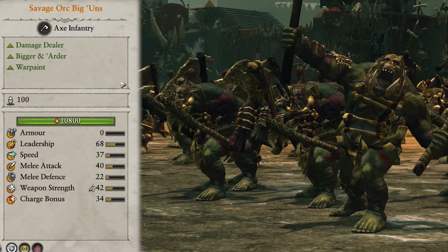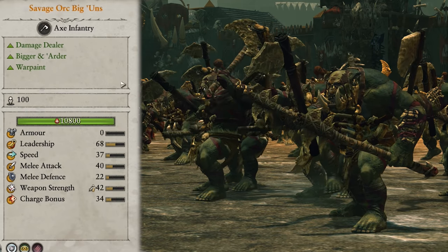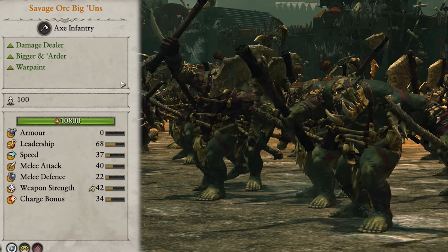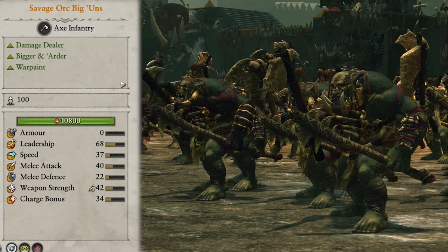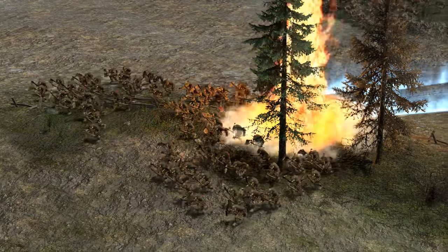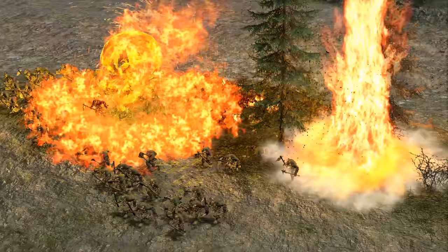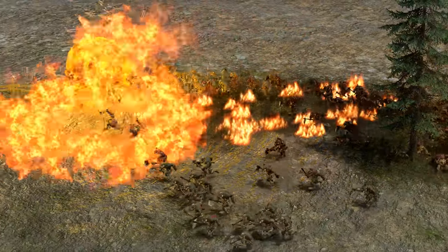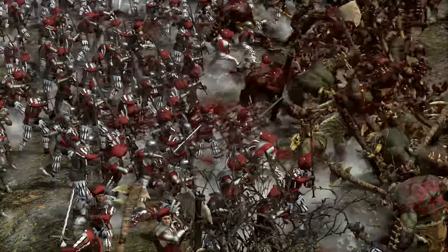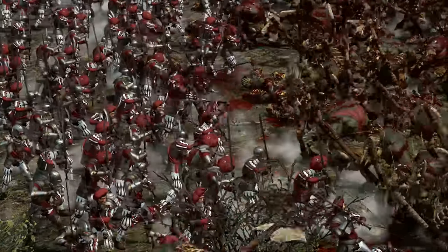Savage orc big guns are basically the same thing but they drop their armor in favour of the more protective war paint. They function essentially the same, so are another great choice for your mid-game front line, but the physical resistance is very vulnerable to magical damage. At the stage in the game that you get these guys it's very likely the enemy will have some mages, so you have to pick your battles carefully. They're interchangeable with regular big guns — if you want to hedge your bets you could go half and half, but if you're only choosing one, regular big guns are a little bit more versatile.